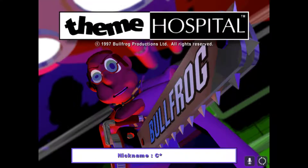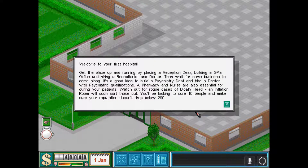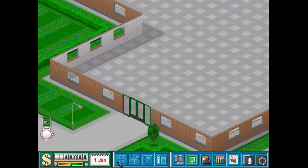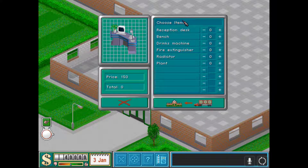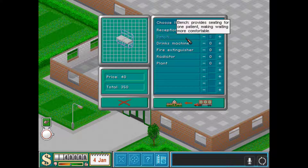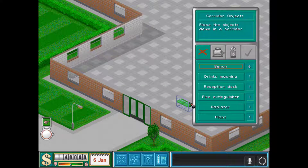Comrades, welcome to Review Revolution. On today's Retro Review is Theme Hospital. Theme Hospital is a hospital management game that was developed by Bullfrog Productions and released in 1997. I'm reviewing the GOG re-release from 2012.